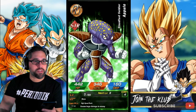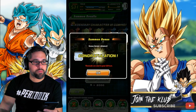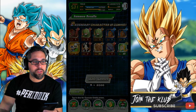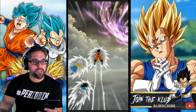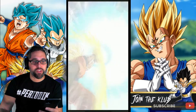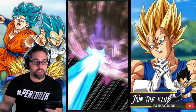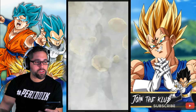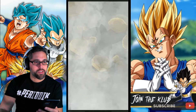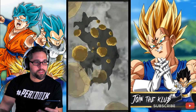Chi-Chi actually has a Dokkan awakening — attack 250 up and she gains defense too. She seems kind of like those Master Roshi units where the TEQ Master Roshi gives himself an insane boost of attack for one turn and then that's it. Let me look at this PHY Chi-Chi.